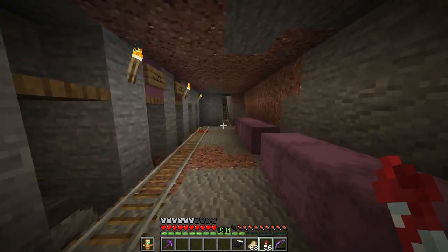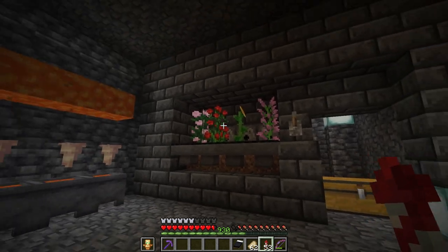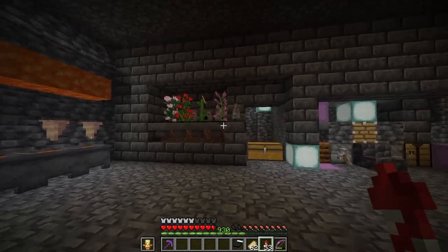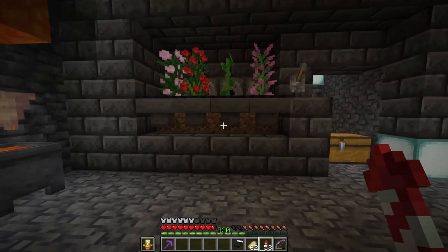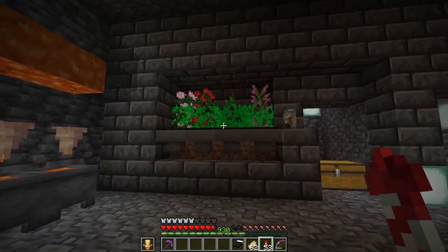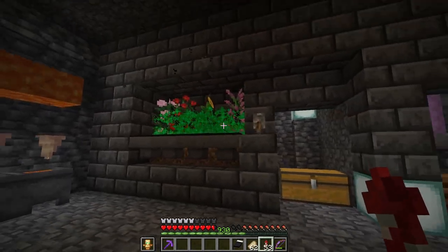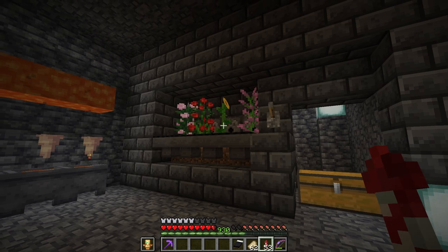I also needed one of these little micro farms. It's got four two-tall flowers and it can bone meal all four at the same time. I found a cool little tutorial by a YouTuber by the name of Garden of Eden — I'll leave a link in the description. There are hopper minecarts inside those dirt blocks, and if you flick this lever it does all four at the same time and gets stacks upon stacks within a couple of minutes. Very handy, cool little easy-to-build farm.